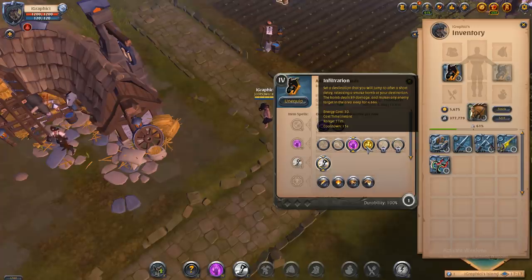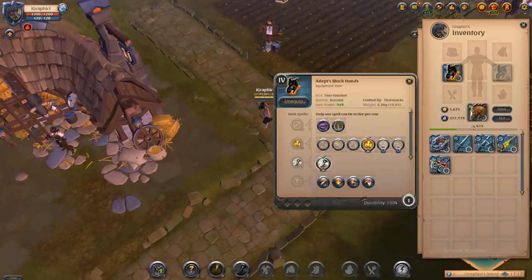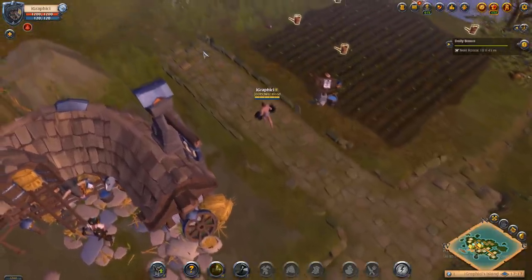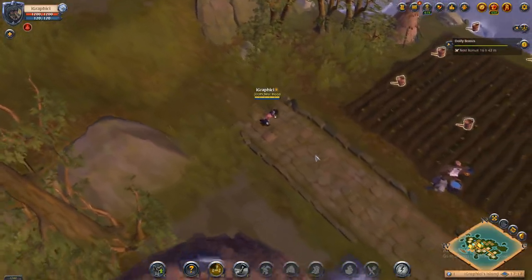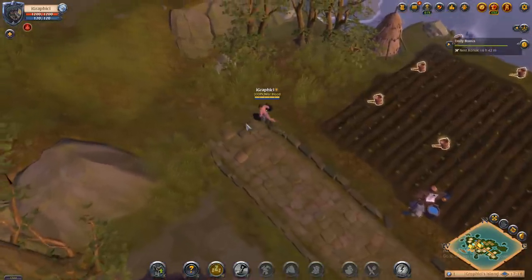Now we're going to go to infiltration: set a destination and you will jump there after a short delay, releasing a smoke bomb at your destination. The bomb deals 89 damage and makes any enemy in the area sleep for 4.66 seconds. I have yet to see this really used — it does sound strong, but I haven't had much experience with it.